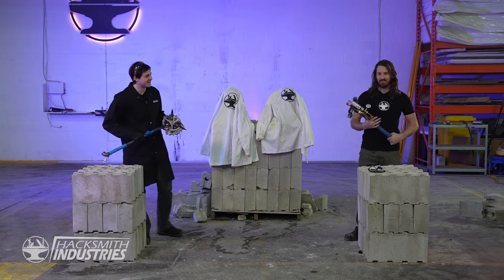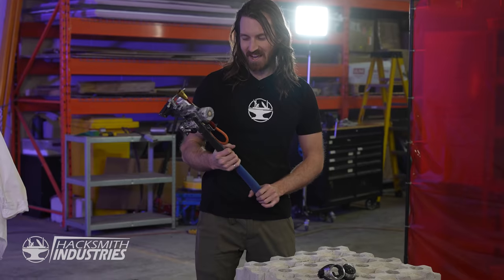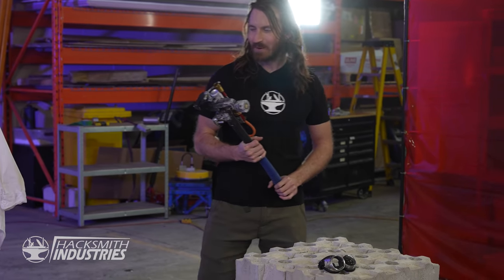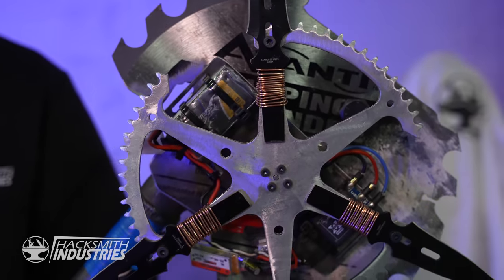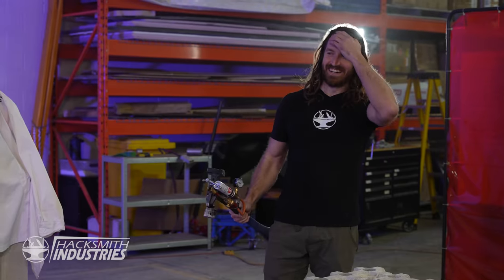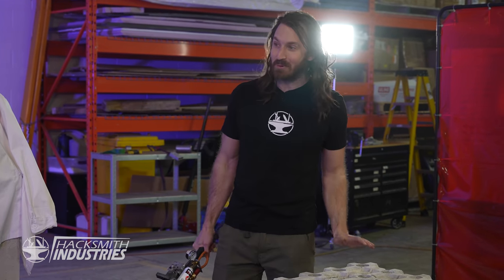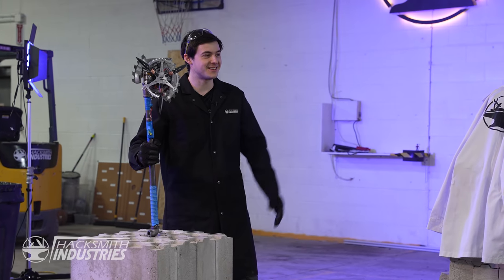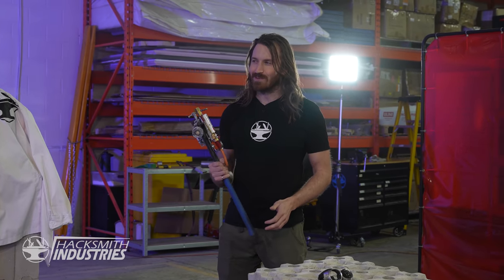Our weapons are done. That looks pretty awesome, James. I see you did the fire mod - very classic. I think it's going to work pretty good. What is that? This is the spinny bleeding mod. This thing spins - it's got three throwing knives on the end and it'll cut apart just about anything. You took something terrifying and made it even more terrifying. I think it's time to test it. I think you should go first. What should we test though?